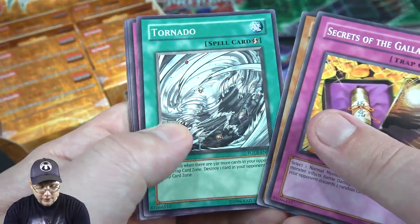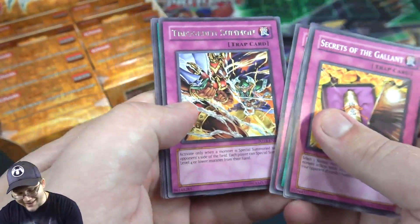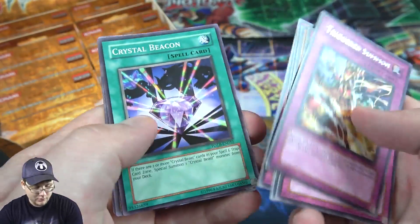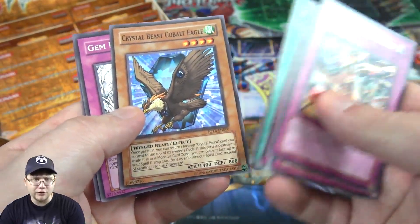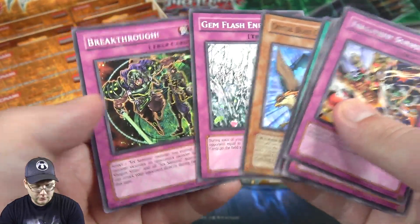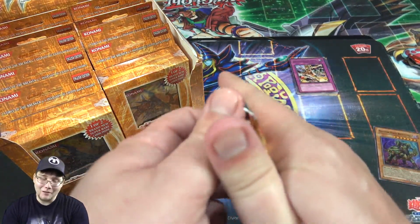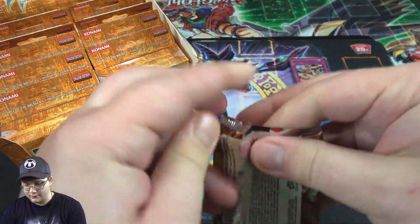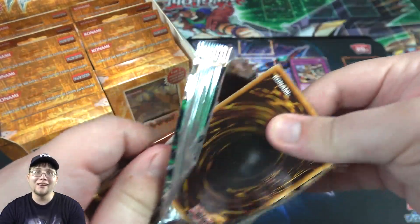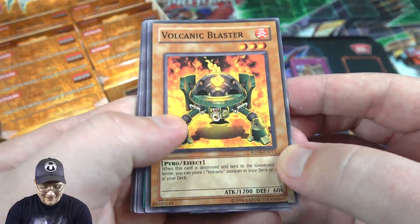Volcanic Blaster. Tornado — that's scary to have around here in Texas. And then we have Triggered Summon. Crystal Beacon even — yeah, a couple of the Crystal Beasts are in this. I guess everything but Rainbow Dragon, I believe, is in this. Maybe we'll get a Sapphire Pegasus or something, that'd be cool. I think we were trying to hunt those down back in the day. I was so happy when they made a tin for it — I just bought three of the tin, like, there, I got my playset.